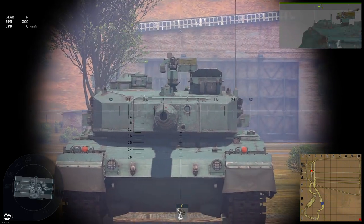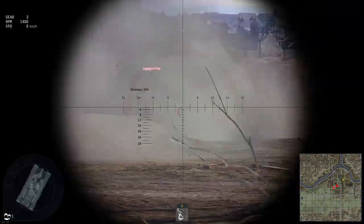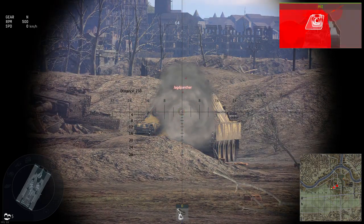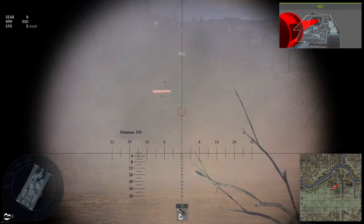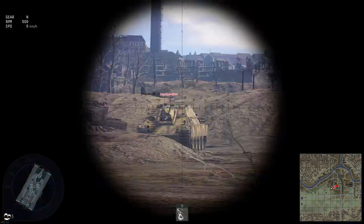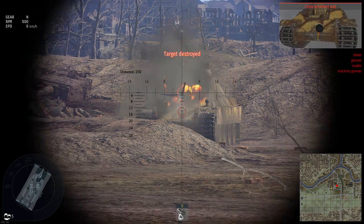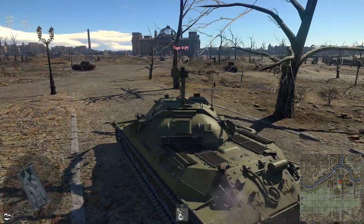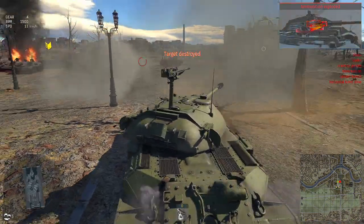So let's summarise the IS-7 then. It is indeed a very scary tank. At a first glance of the stats, it does remind a lot of the IS-6, but just better in every single way. The armour is stronger, the mobility is great, the gun is much better, and it has not one but two secondary machine guns that can be used to disable enemy guns. Without knowing what it is or what its weaknesses are, the IS-7 might seem a completely broken and overpowered tank. But having tested it and analysed its weaknesses, I have my reservations.